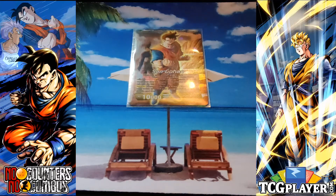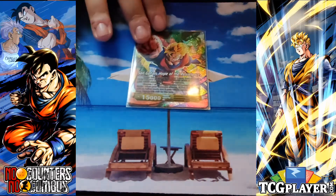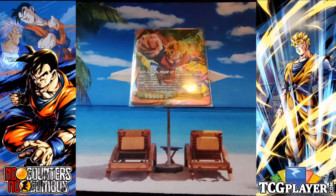Future Gohan Sun Gohan is a 10k attacker. His front auto — once per turn when you attack, draw a card. He has a secondary awakening condition: if one of your yellow battle cards with blocker is KO'd, you can burst three, draw two cards, and add cards from your life to your hand until you're at six, then flip him over. He also has a basic awaken at four or less life: untap one, draw one. On the back he's a 15k attacker — auto once per turn when he attacks, you can choose one of your Future Trunks battle cards, give it plus 5k and critical for the turn. On defense when your opponent attacks, you can choose one of your Future Trunks, switch it to active mode and give it plus 6k for the duration of the turn.